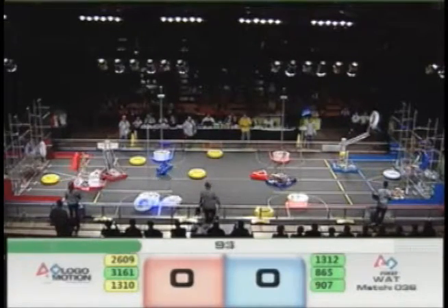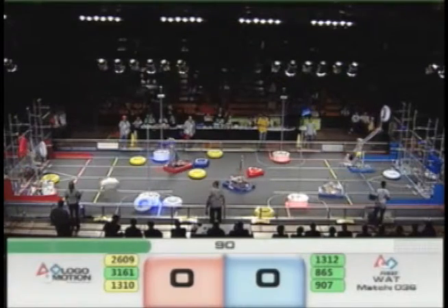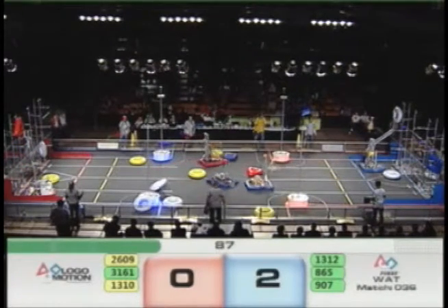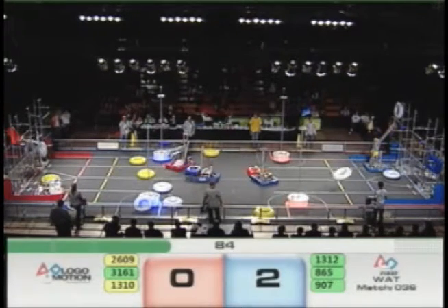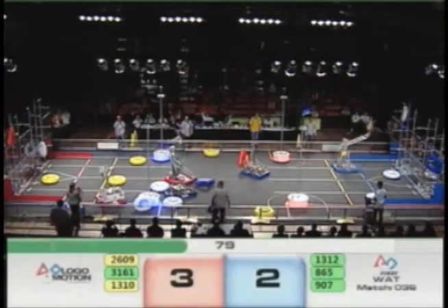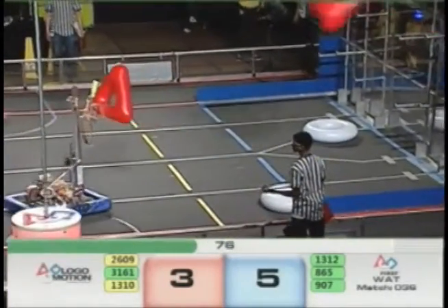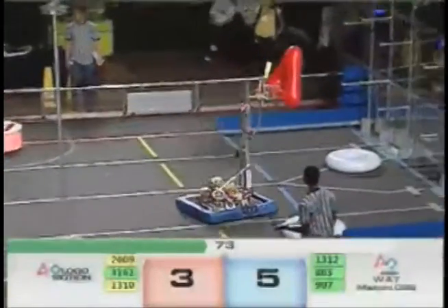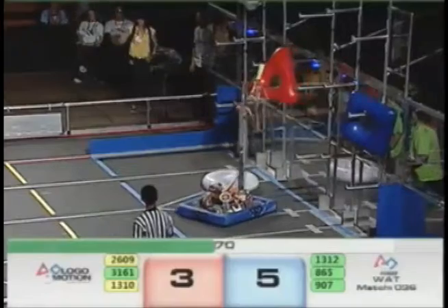Red alliance scores one ring on the low row. Blue alliance scores one ring on the middle row. Looks like the red scorekeeper is missing that low ring on the middle goal. There it is. Nope — red scorekeeper is still missing middle rack, middle goal. Low goal, white two.